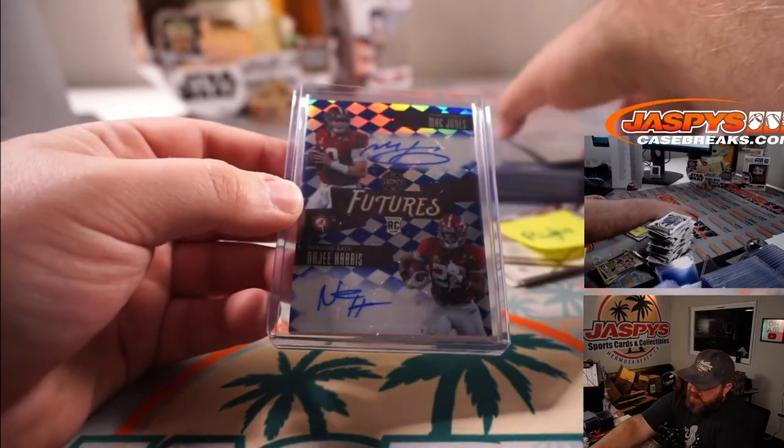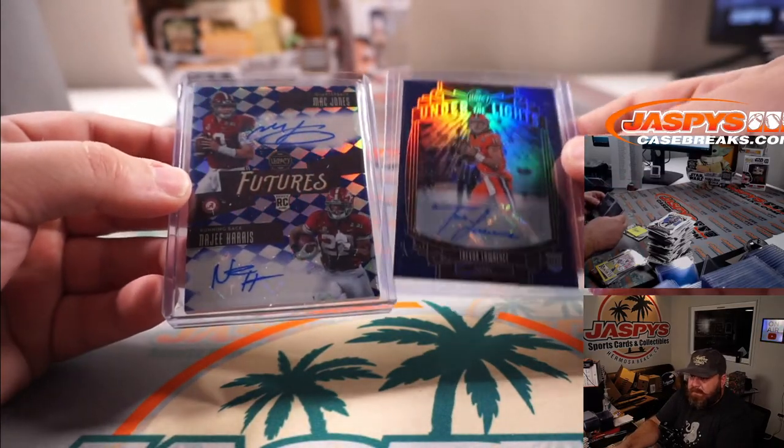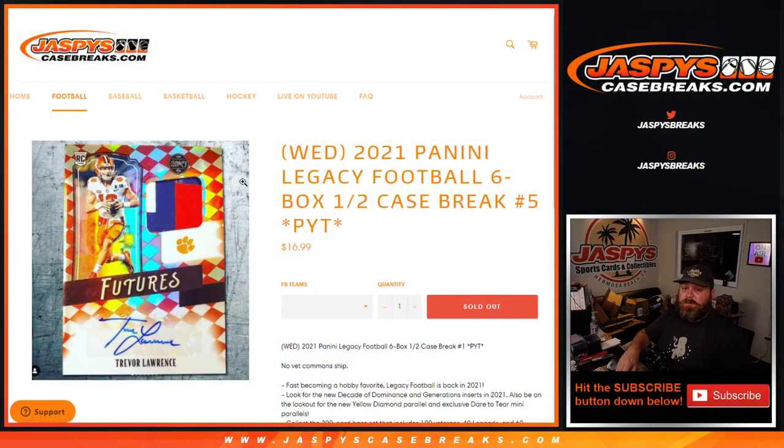Mack Jones and a Trevor Lawrence auto — yes please, nice. First half of the case done. Second half of the case is in the store with only about nine teams left. Let's get it done, see if we can close it out tonight. That was 2021 Panini Legacy Football six box half case break, pick your team number five from jaspyscasebreaks.com. I'm Sean — thanks for hanging out. We'll see you next time.